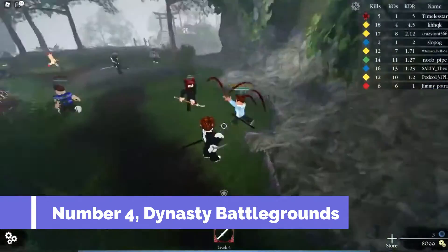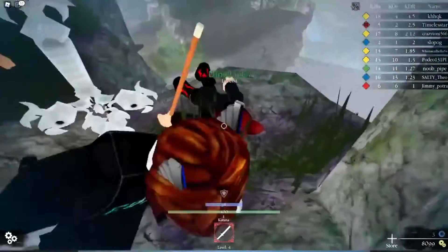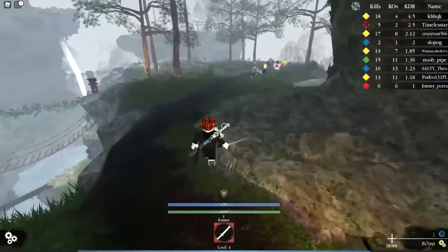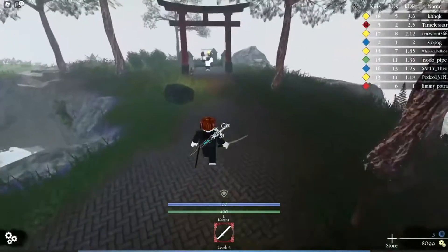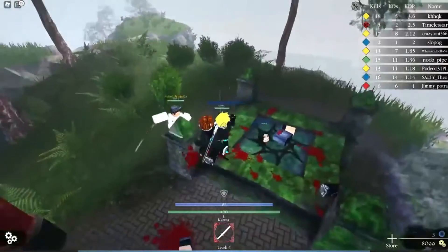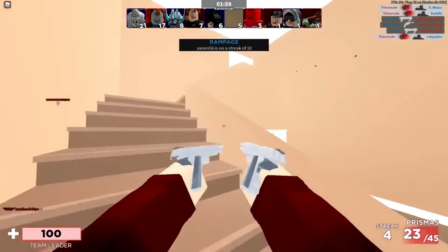Number 4: Dynasty Battlegrounds. Dynasty Battlegrounds is a fighting game set in Japan. It's really cool because you can add in some roleplay on top of the awesome fighting. The game features a lot of weapons from Japan which adds to the world and culture the game is trying to put across. If you could compare this game, it's probably like For Honor — a really awesome and fun fighting game heavily focused on melee combat with many different weapons.